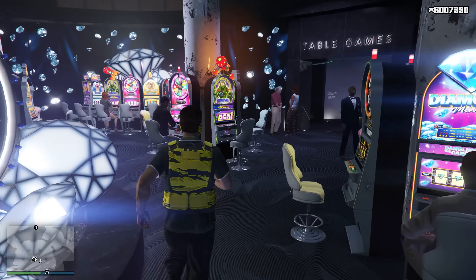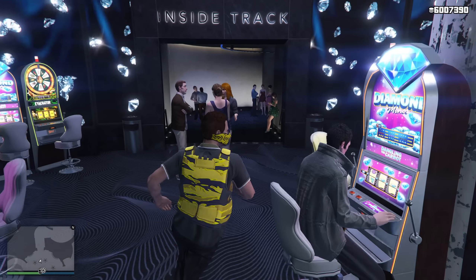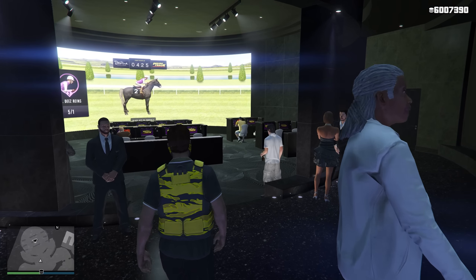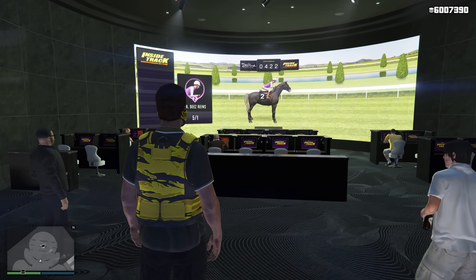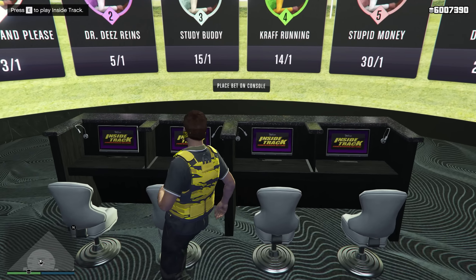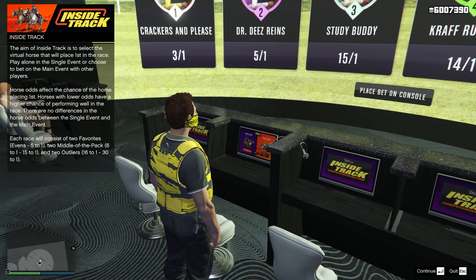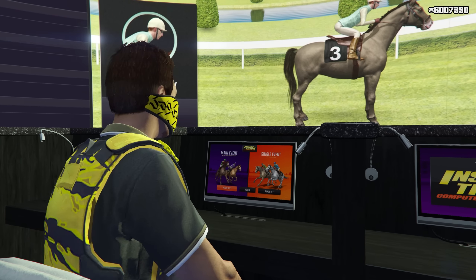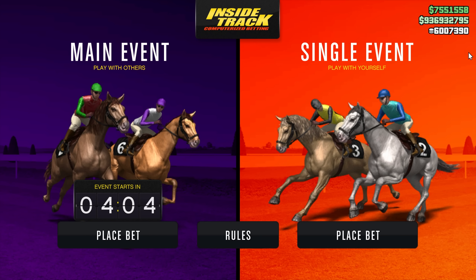The first thing you want to do is make your way over to the Inside Track, which will be on the left side of the casino. Take another left and there's going to be a whole screen with a bunch of little computers around it. Go ahead and make your way over to one and sit down, then place a bet. The one we're going to be doing is the main event — the single ones don't make you that much, but the main event does a really good amount. The event starts in about three minutes and 53 seconds.